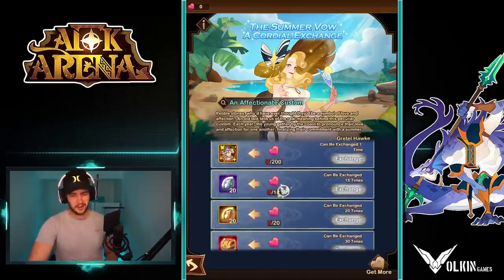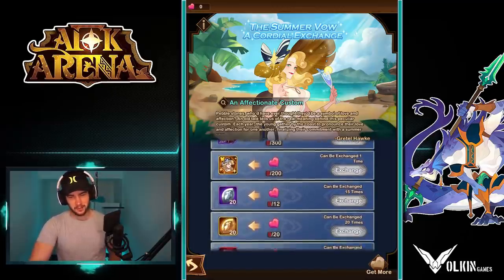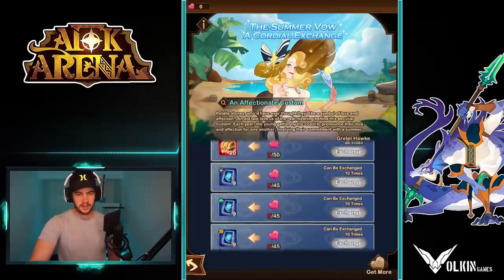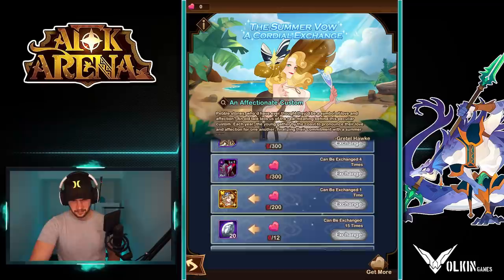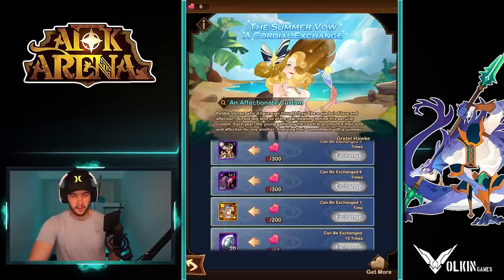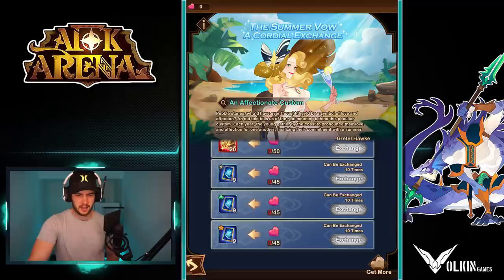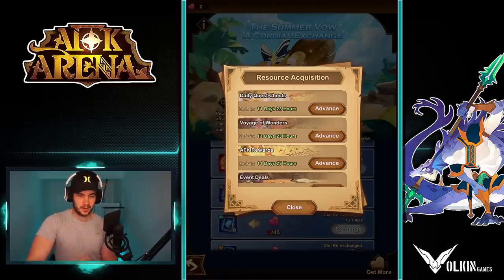Obviously the Belinda skin — if you're a collector and you really want to pick that up, I'm probably going to leave it to be honest. If I get desperate later on and think it's the best skin in the world, then I'll probably just buy it. But there's too much other good stuff that you can get from this event to warrant buying the Belinda skin. The Zolrath and the Orthros — for most people I'd say no, maybe for whales you might want to go for it. But in general it's going to be a toss-up between the red emblem chests and the food tickets.